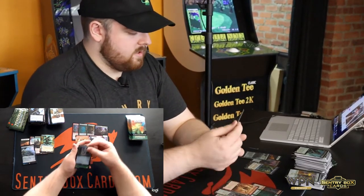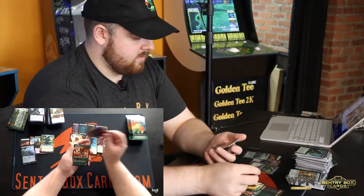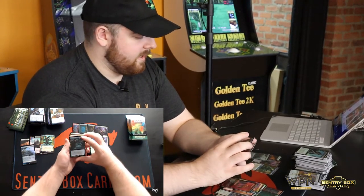We got the Blue-Black Dual-Faced Land, Canopy Bailiff, Brushfire Elemental, Lotus Cobra again, Akum Hellhound, and we got another foil Maddening Cocophony.